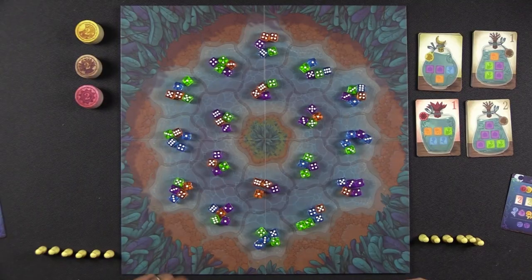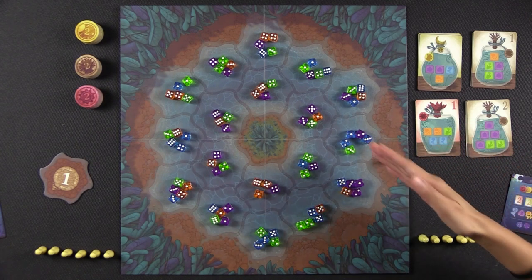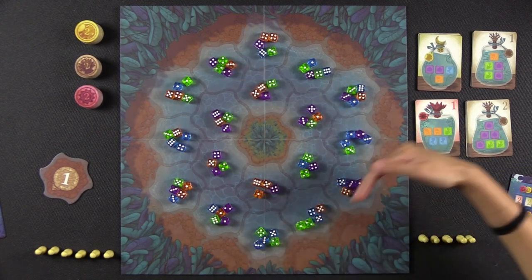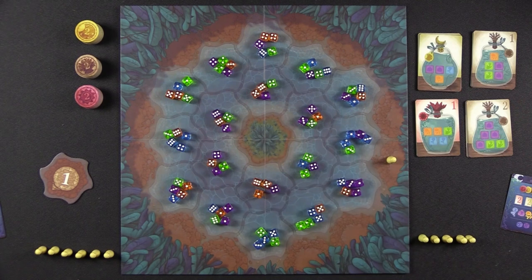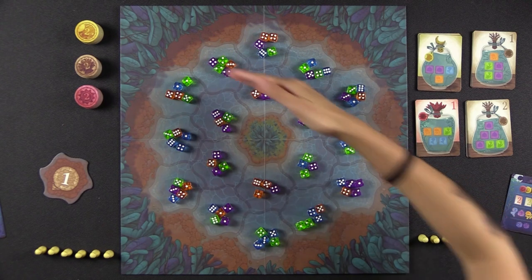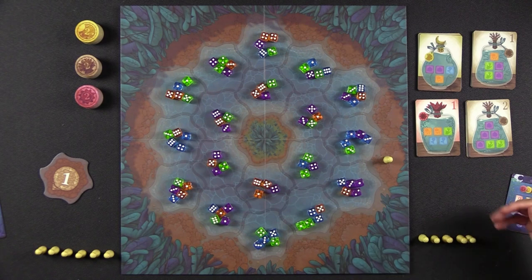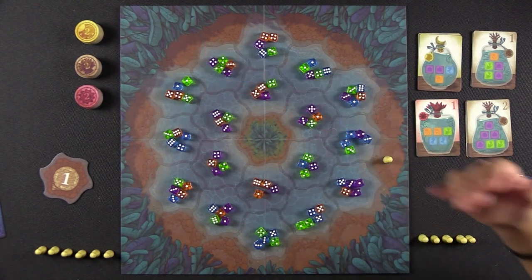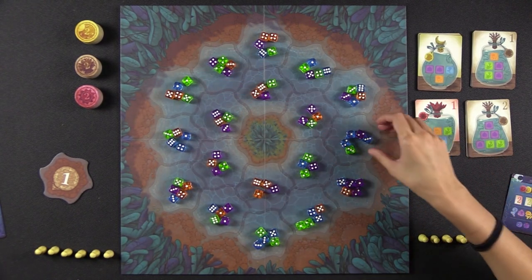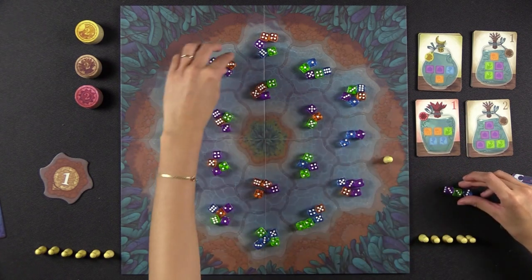The game is very simple. Starting with the first player — whoever has the first player marker — you take your turn by putting out a pawn in one of these spots, choosing a direction either this way or that way in a straight line. Each pawn has two different directions. Then you call out one number, and you get to collect all of the dice in that straight line that have the same number, regardless of color. For example, if I put a pawn here and say number three, I would take all of the threes in that line.